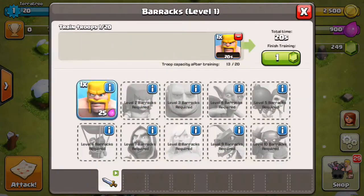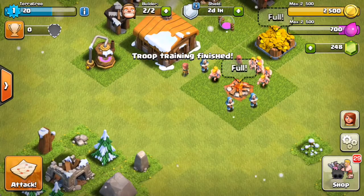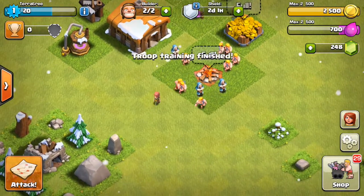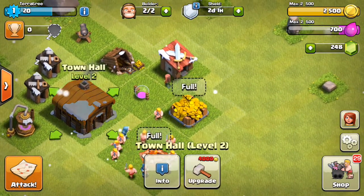So first things first, let's train up some troops, and we'll just spend some gems on them straight away. From the training I saved some wizards, so we'll have a bit of an advantage. And we've got full storage.